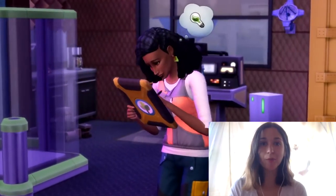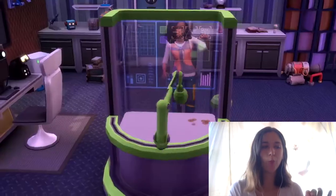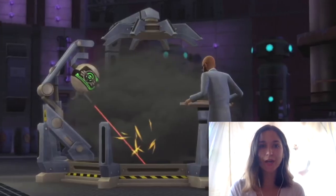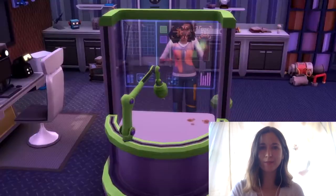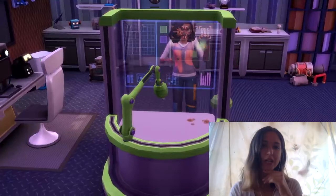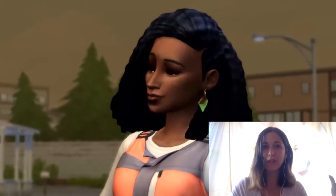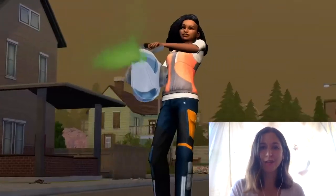We move directly onto the thing I'm probably least excited about from this whole trailer, and that is what looks like a 3D printer. It also really looks like the invention machine from Get to Work — it seems to be the exact same animation, and I can only assume it'll work the same way where you move through different inventions or levels. The thing she invents is kind of weird — it's like an air-sucking pollution device. I feel like the Sims team was sitting there being like, 'What's trendy? What do the kids like? Oh, 3D printers.' We already have a gameplay object so similar to this in the inventing thing from Get to Work, so just not something I'm super excited to see.